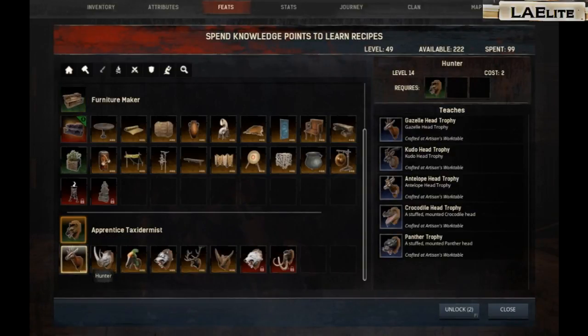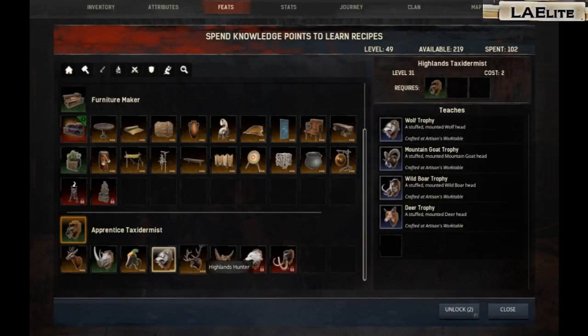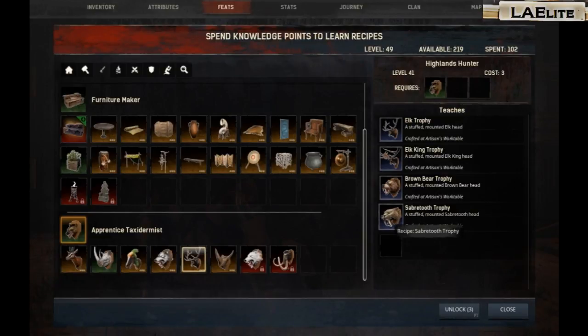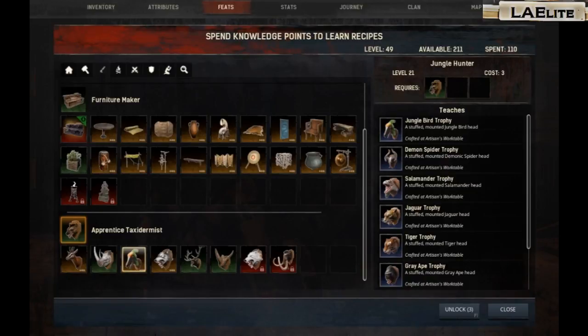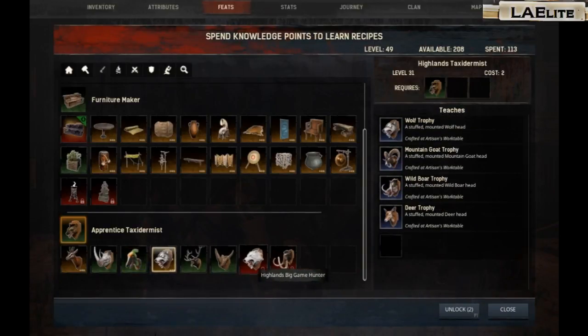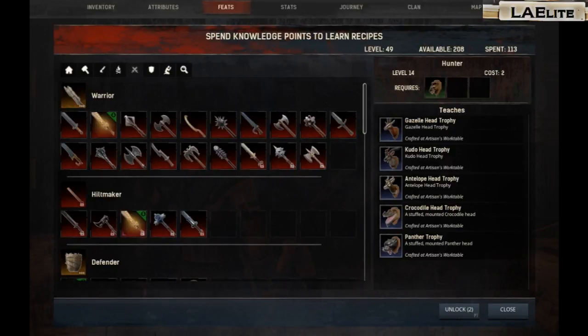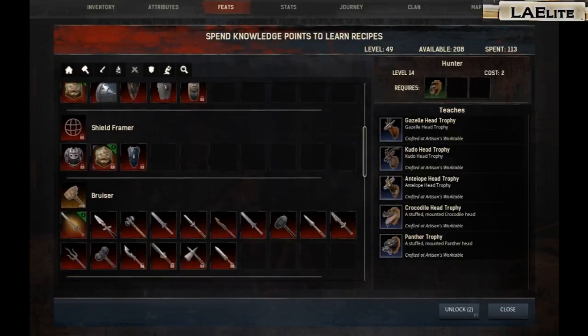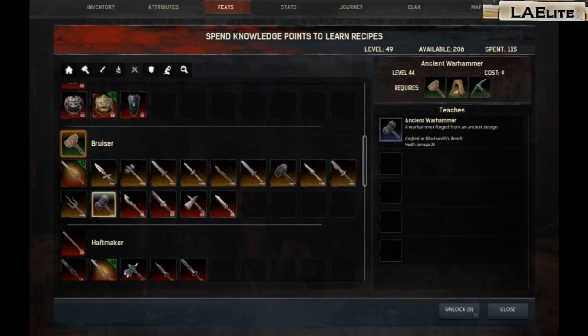Taxidermy unlock - I don't need that. I need that for the rhino king. Don't need any of those. Saber tooth tiger - I need this one. I'm done with this except for the jaguar. Demon spider - let me just unlock that. Don't need this one or this one. I should go with bruzzle. Ancient war ammo - 39... that's 36. Let's get that also.